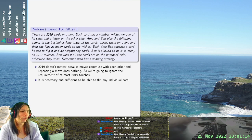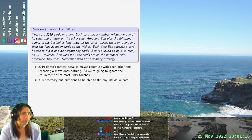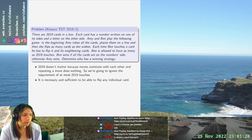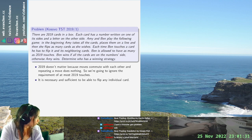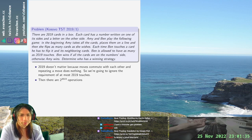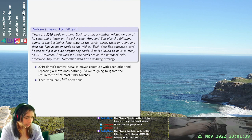2019 is literally divisible by three. If we ignore the requirement of at most 2019 touches, then there are 2^2019 operations — sets of operations that Ben can choose from.